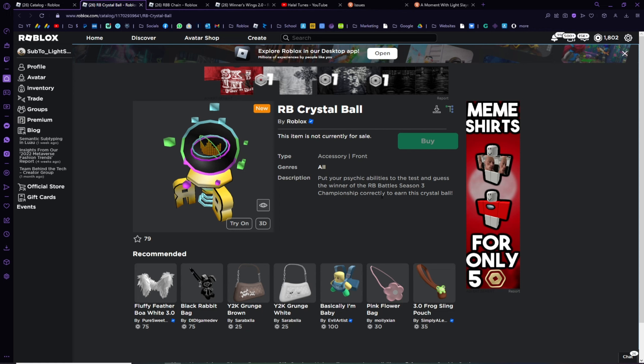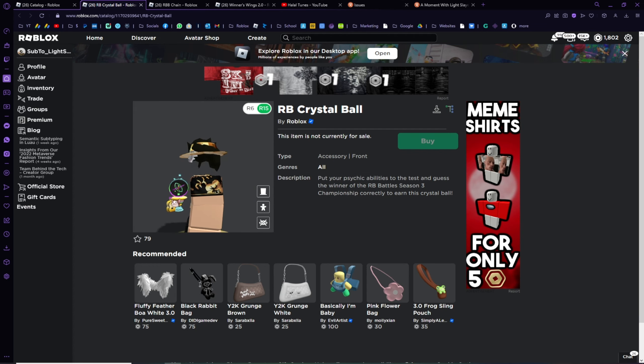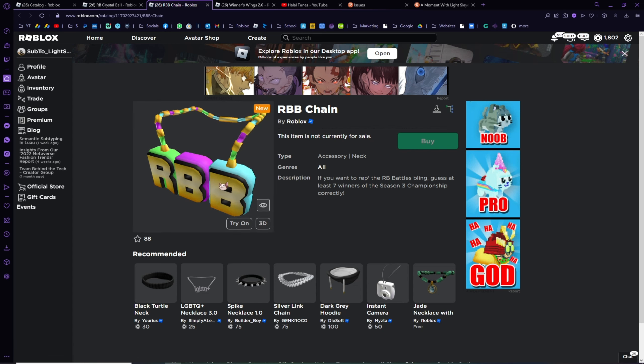The very cool new item is the RB Crystal Ball, which is awarded to people who guessed the winner correctly — quite similar to last year. It looks cool on your avatar, just hovering there — it's basically a Champion Ball. The next item is the RBB or Roblox Battles Chain, which is very cool. For this one you'll need to guess 7 winners, so it's much harder — you've got to be very lucky and guess 7 winners of Season 3 to receive it.